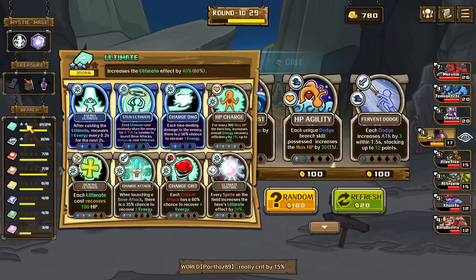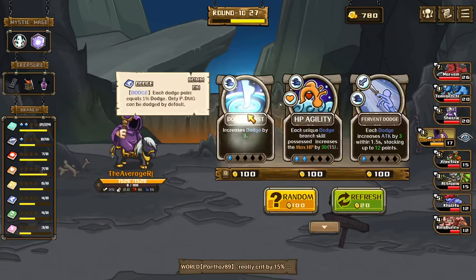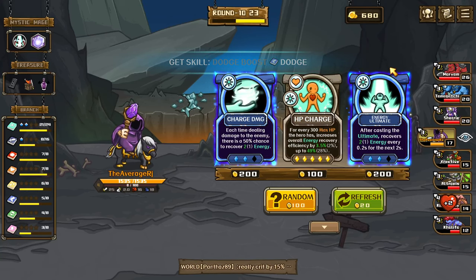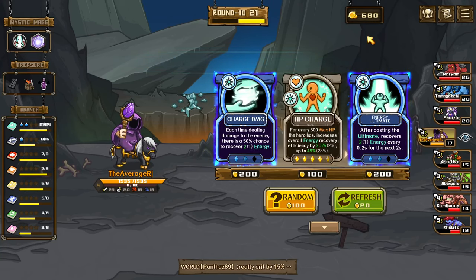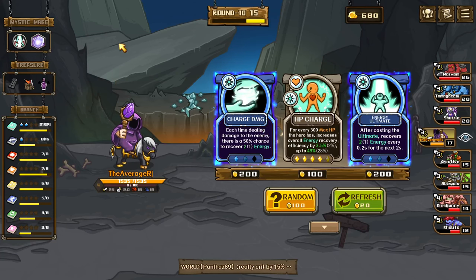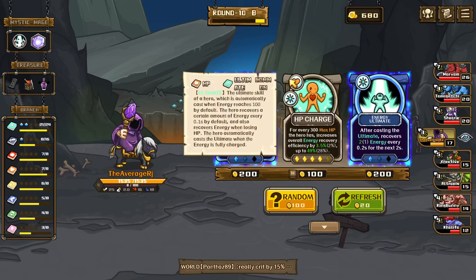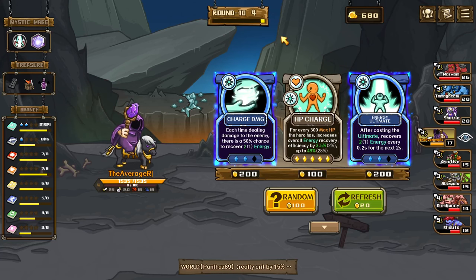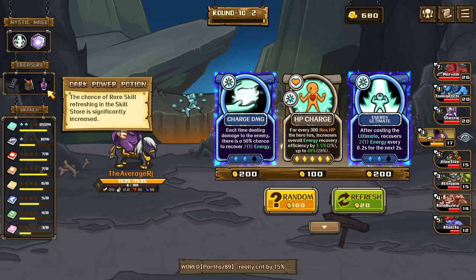After casting the ultimate, recovers 2 energy every 0.2 seconds, or each time dealing damage there's a 50% chance to recover 2 energy — I think this is better. I'll just buy it now so I don't die. Or do I want to wait? Let's just wait, I already got that.